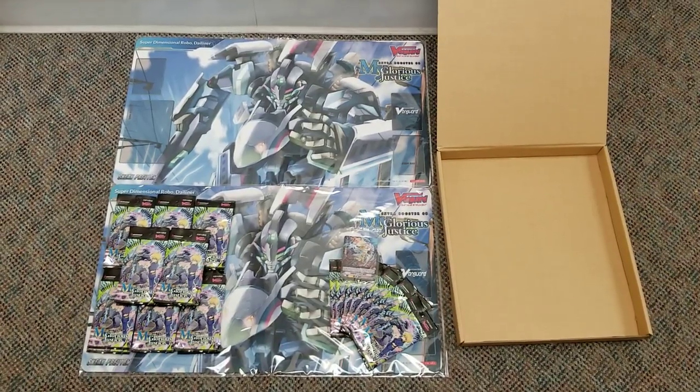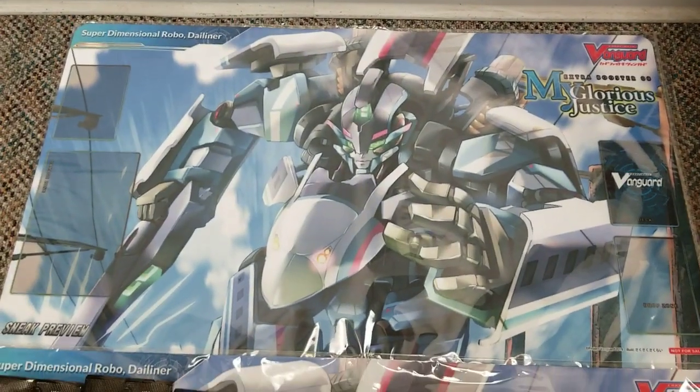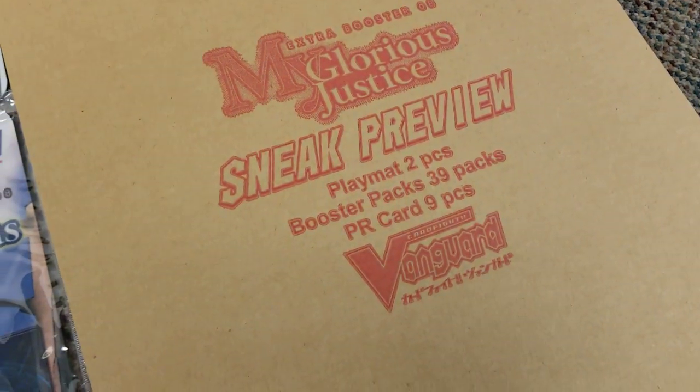You can see the playmat there as well — it features Super Dimensional Robo Dye Liner. Let me give you a close-up peek at just the playmat. The other one's kind of buried by the packs. As you can see, it includes two playmats, 39 booster packs, and nine promo cards.